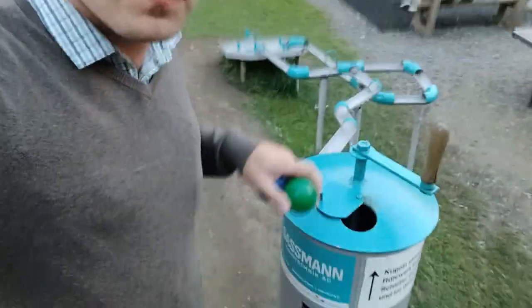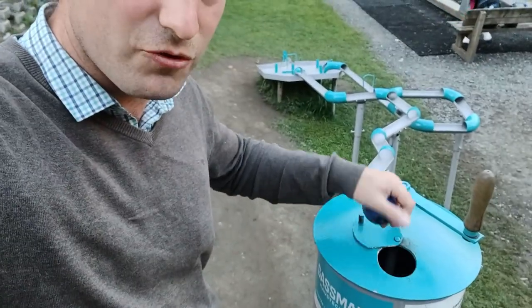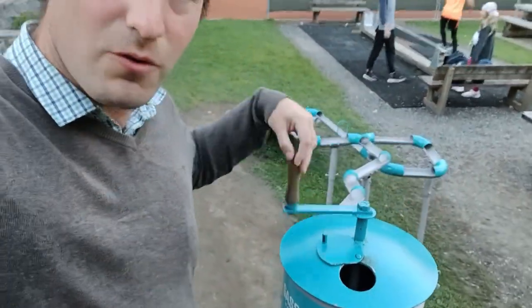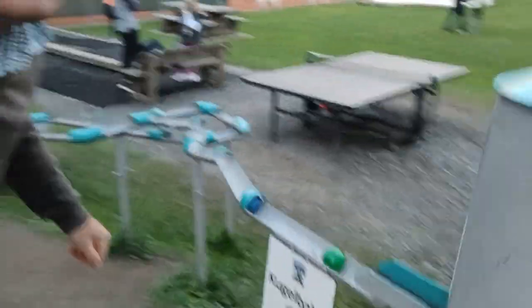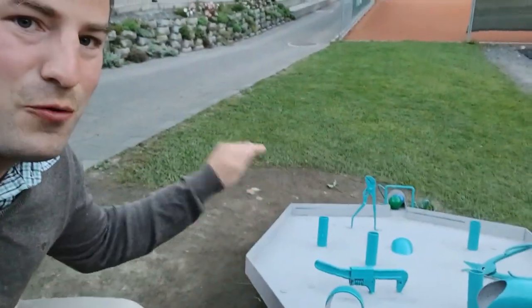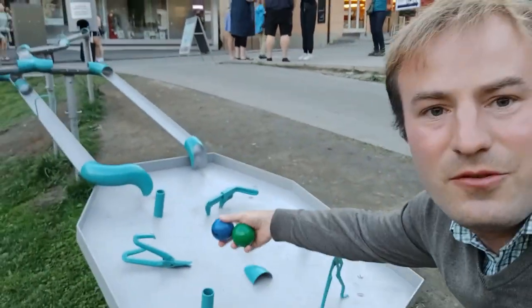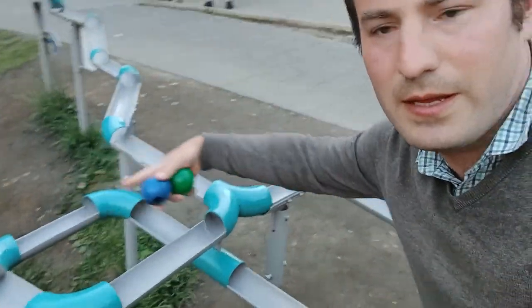So what happens with this one — look, I can put them in here. I'm just going to drop green in first, then drop blue in. They're not going anywhere yet. I have to pull this out. That has released them. There they go — blue's currently in the lead. There's a junction; they've both gone the same way and gone down. Blue has won this one. You can see the different pipes and the junction where they both went this way and down to the bottom.